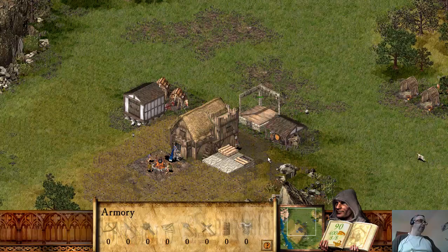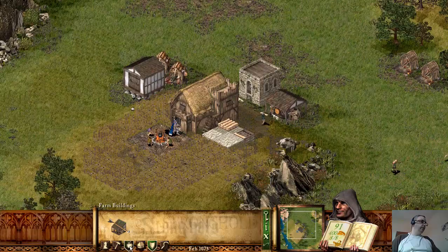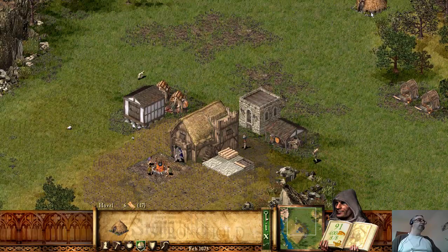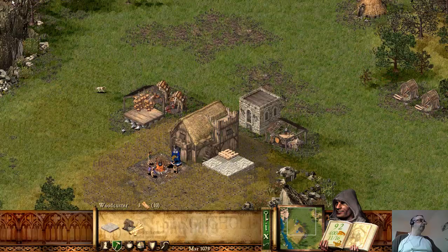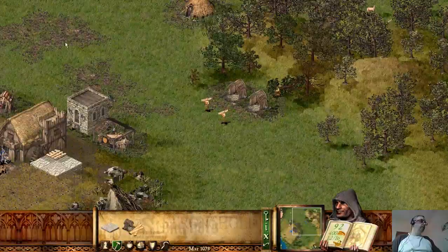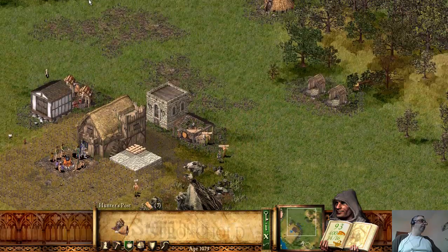How are we doing for food? Not very well. So I think it's worth building another hovel, which I'll stick over here out of the way. That will allow me to get another woodcutter — that's the best place to put him, I'll put him down here. And I'll get two more people hunting as well.